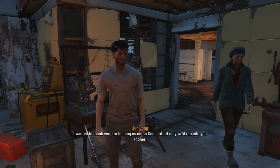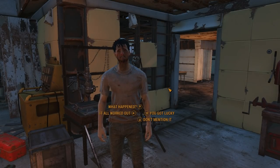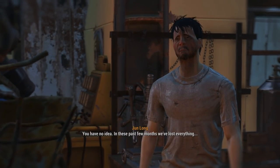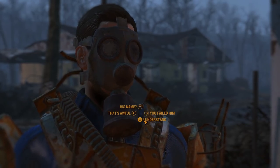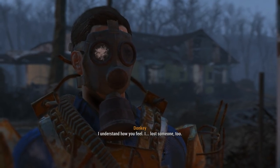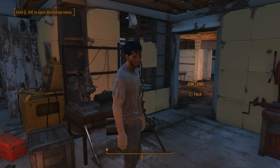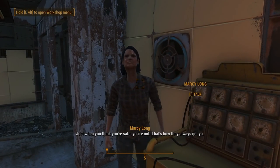Oh, you're the wrong guy. Whatever. I wanted to thank you for helping us out in Concord. If only we'd run into you sooner. Hey, don't mention it, buddy. You guys have been through hell, huh? You have no idea. In these past few months, we've lost everything. My son... he's gone. Hey. We've got something in common. I understand how you feel. I lost someone too. But you and I... we're still here, right? We have to go on. For them. Do I have any quests for me? No, no quests. Well then stop wasting my time. Just when you think you're safe, you're not. That's how they always get you.